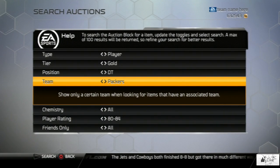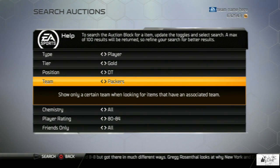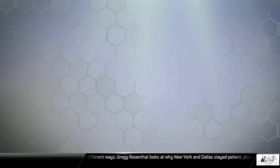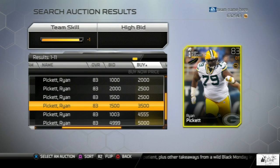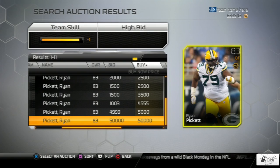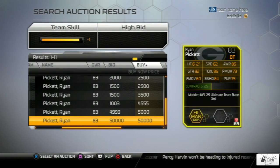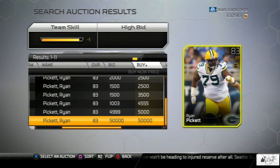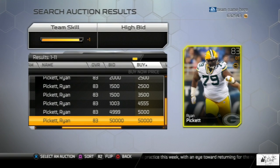Now we're moving on to the defensive tackle position, and if you have this card this could be a potential gold mine sitting in your reserves. Let's check out Ryan Pickett — he does have a road to the playoff card listed but we're going to scroll down to his base set card, which is currently selling for 50,000 coins with only one on the auction block. If you don't have the cards I'm showing, use this as a guide to snipe them — people clearing out reserves often throw cards up for a thousand or two thousand coins.